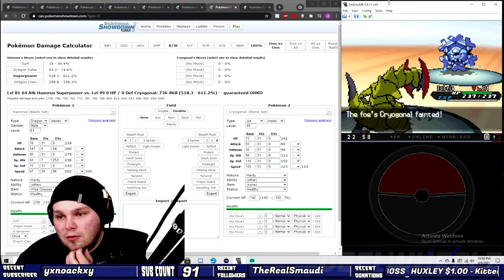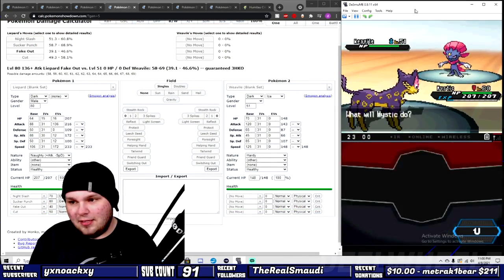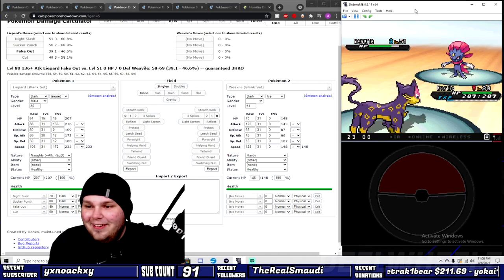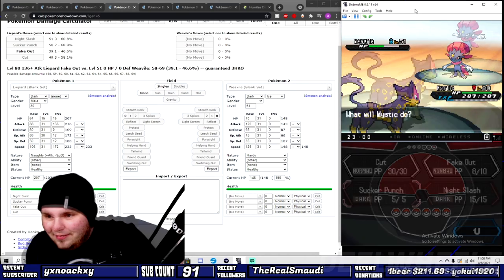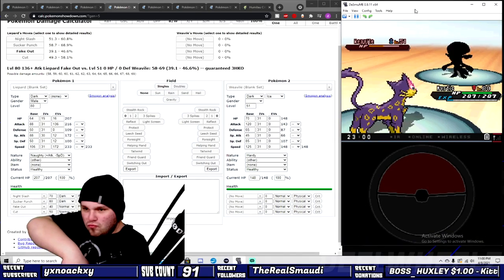I hate this challenge because I have to fight him again like 30 minutes later. It's rinse and repeat with this guy. I think I fight this fool more than Omega, and that's boring. I really tried to make Zinzolin somewhat interesting and I failed miserably.